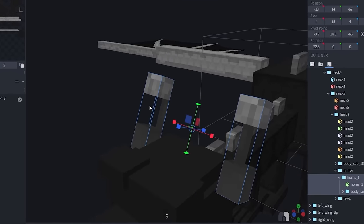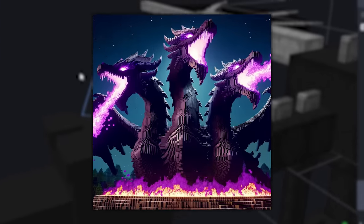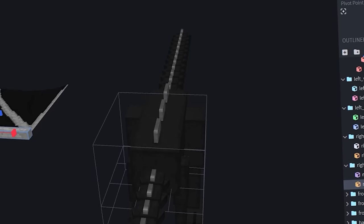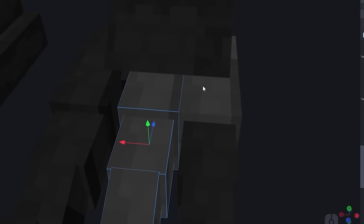Now, the ender dragon is probably the coolest mob in Minecraft, but I'll make it even better — we're going to make it the best mob ever. From the horns to the wings, the dragon will get a total redesign. Even these feet are getting totally remade with awesome dragon claws.